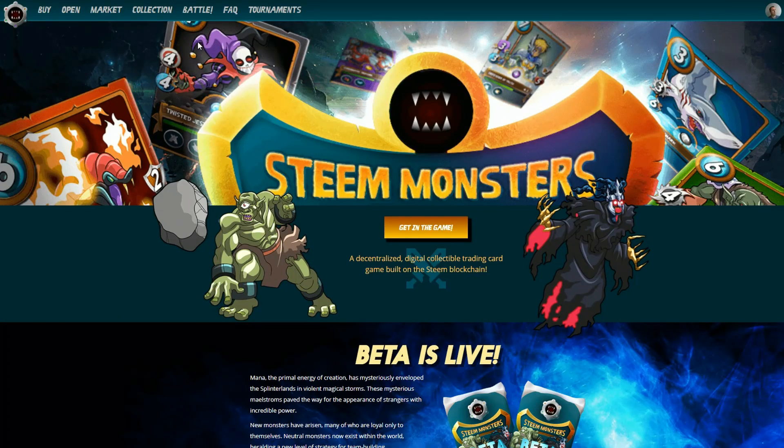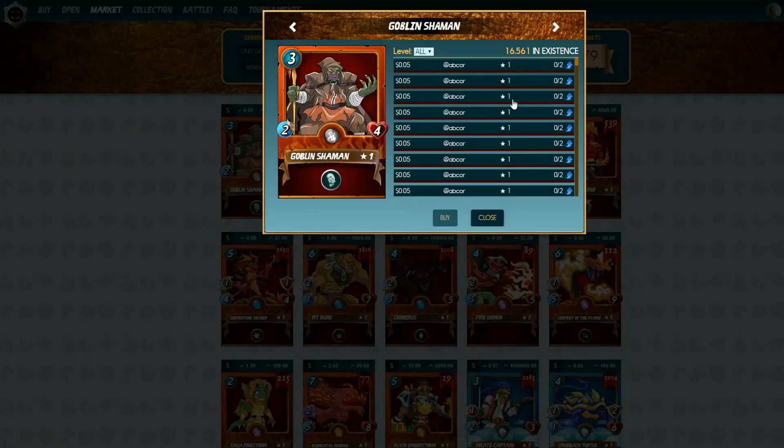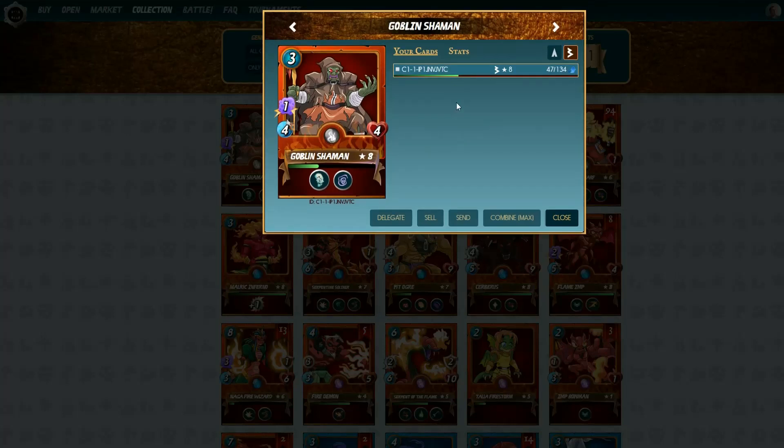You probably already know that in your Steam Monsters account there's a market tab, and this is an easy way for you to buy and sell a single card. If we click on one of the cards here, we can see the cards available for purchase. To buy one, simply click on the card and decide whether you'll pay in Steam or SPD, then hit buy. To sell a card, go into your collection tab, click on the card, hit sell, and enter a price.